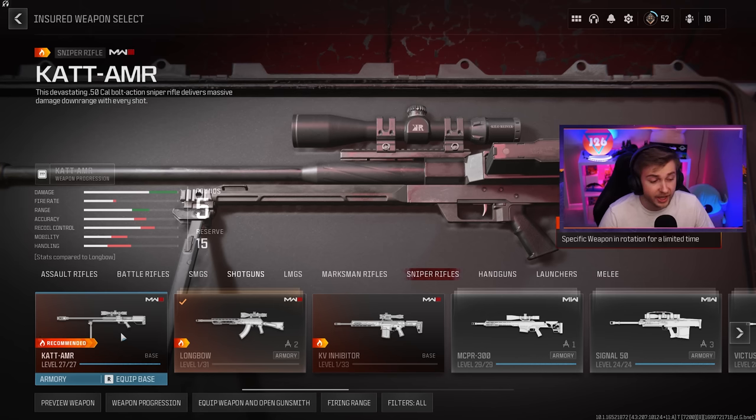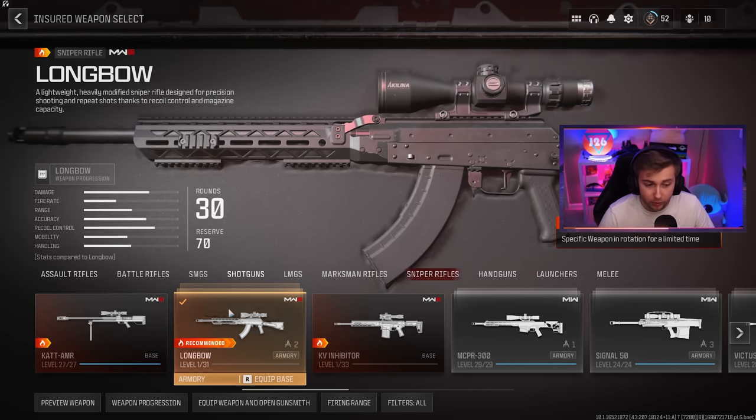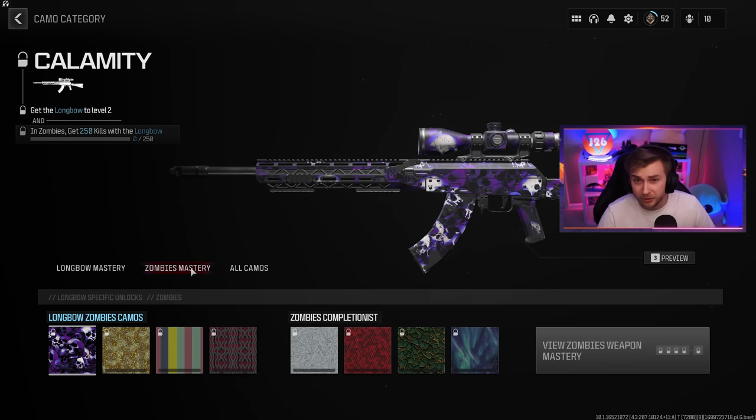I'm just going to rip the bandaid off. We're going to get all of our snipers done today. Last time we got our CATT AMR done, but today we need to get our Longbow and our KV Inhibitor done. These camo challenges are going to be pretty similar across all the snipers, but there's just a few minor differences.